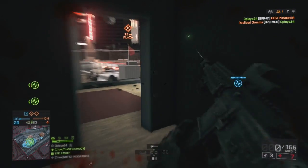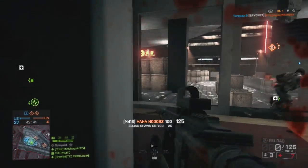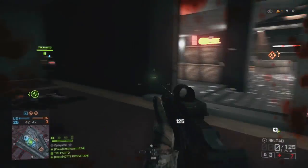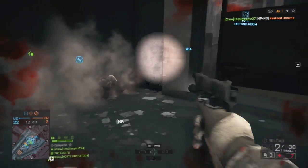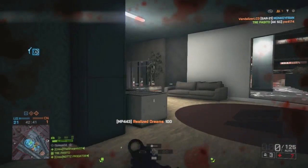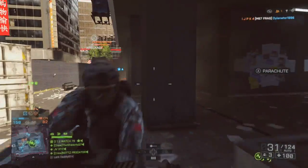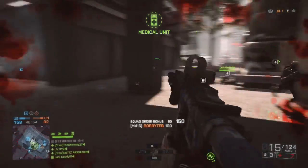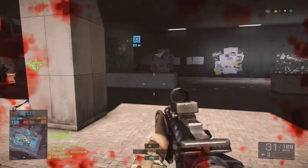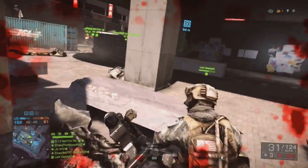Battlefield 4 has very different gun mechanics than Call of Duty. There are several things going on when you shoot: vertical recoil, horizontal recoil, and bullet spread, which increases the longer you hold down the trigger. If you tap fire instead of going fully automatic, bullet spread will be a lot less and you'll have less vertical and horizontal recoil.